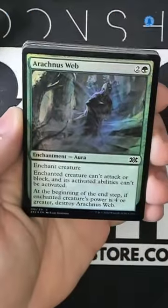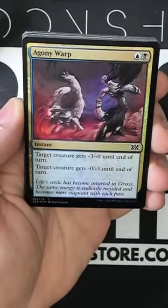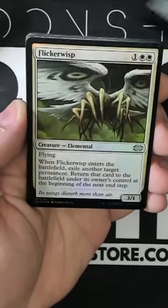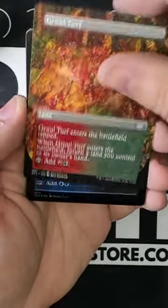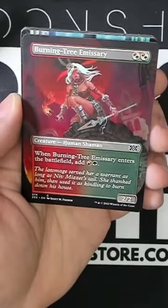Disky Elder starting things off. Arachnus Web, Agony Warp, Monastery Swiftspear, Traveler's Amulet, Flicker Wisp, Wash Out, Rural Turf Borderless. Whoops, we skipped the Burning Tree Emissary.